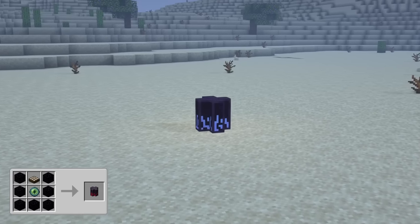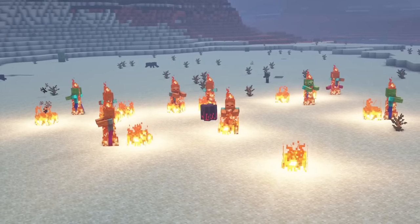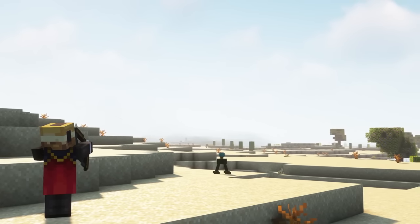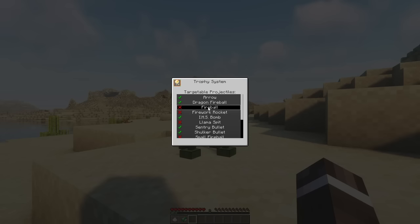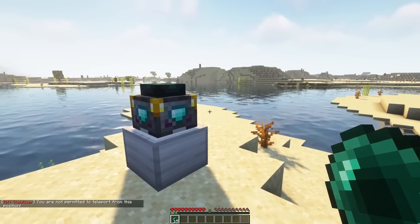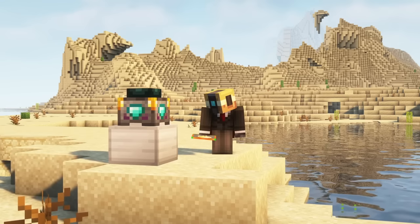The Protacto will attack any mob in a 10-block radius with lightning bolts every 10 seconds while it's raining or snowing. It needs a clear view of the sky, and you can increase the frequency by adding a Speed module. The trophy system — which some of you might know from Call of Duty — targets enemy arrows and fireballs and destroys them from range after a half-second charge time. You can specify which projectiles it targets using the Smart module, increase the frequency using the Speed module, and exclude players using the Allow List. The Rift Stabilizer prevents entities in its vicinity like mobs or players from teleporting themselves. Right-clicking the block shows a list of all detectable teleportation types, and you can configure which types should be affected using a Smart module.